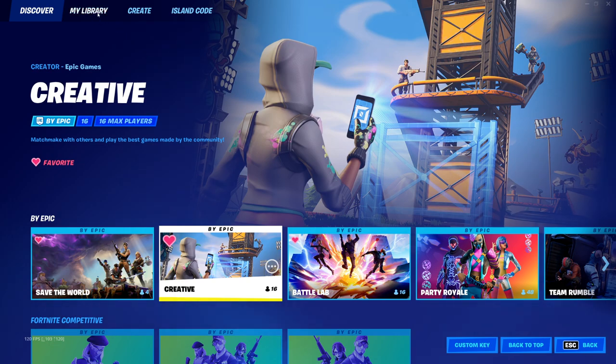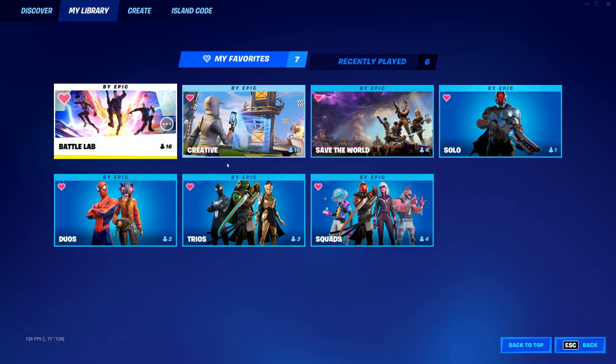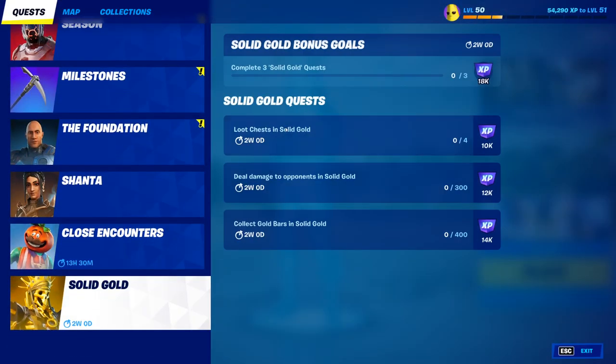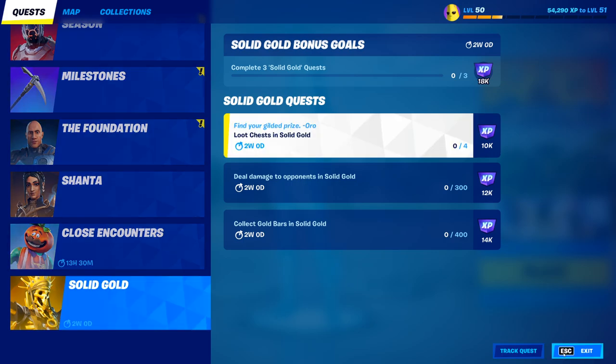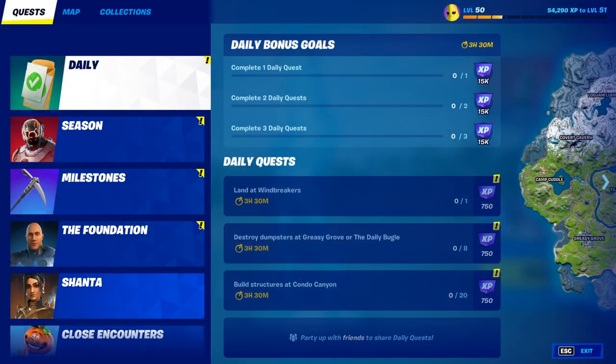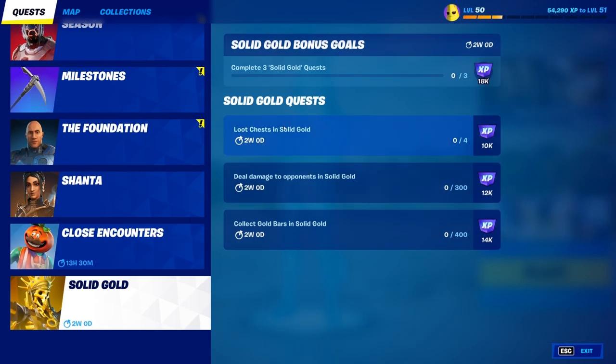Right over here from buy epic, there is going to be under this category, you're gonna see solid gold listed in these game modes. Now, as I said, I was just playing a battle lab from my library and it seemed to be enabled. So this might work even earlier. It seems like battle lab is already in solid gold — it must be a glitch — but once this is released, you can do the challenges and get yourself some XP.